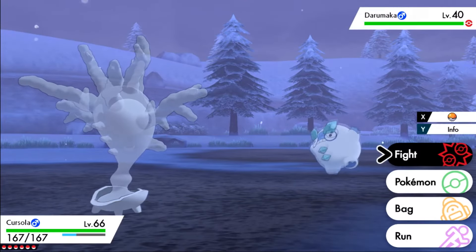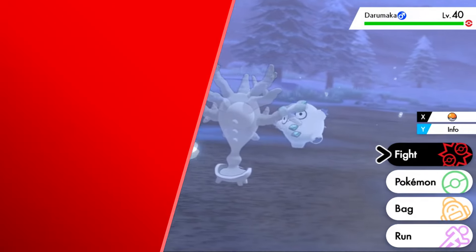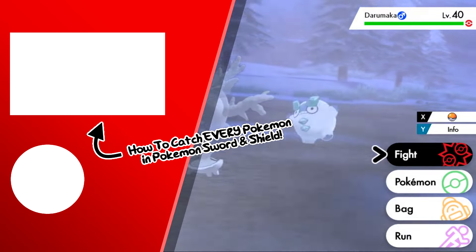Again, it is a sword exclusive. That's the easiest way of finding the Zen Charm Pokemon Darumaka in Pokemon Sword and Shield. I hope you enjoyed the video, and as always, Techno's out.